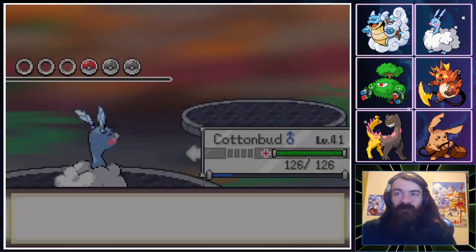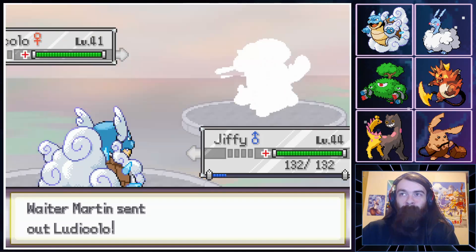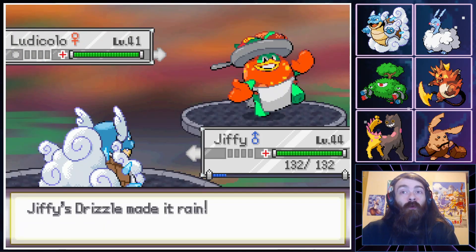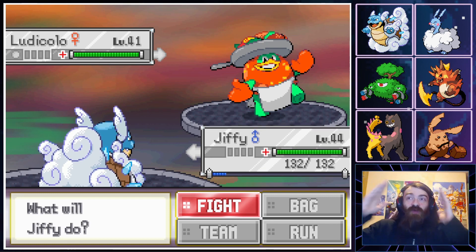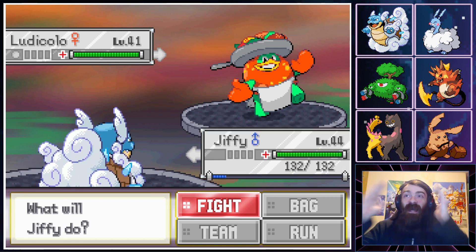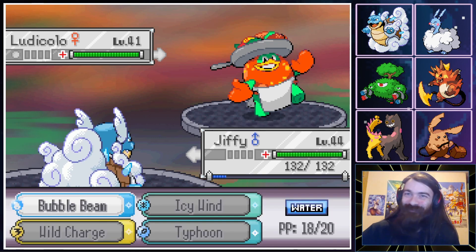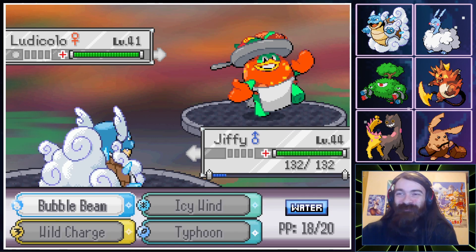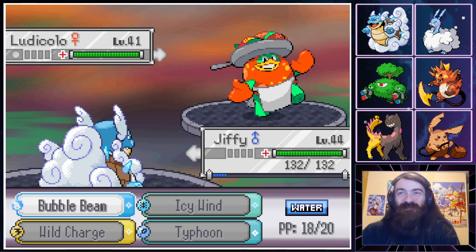Ludicolo — we can go ahead and use Typhoon. The trainer is using his frying pan as a drying pan because it's raining. I'm so happy that meme still exists.